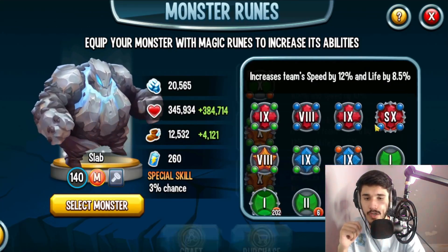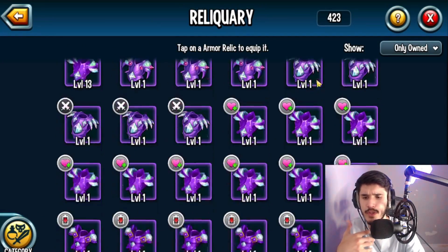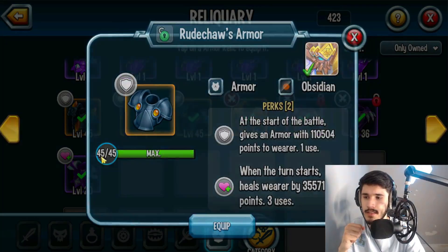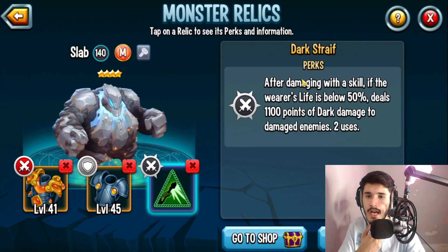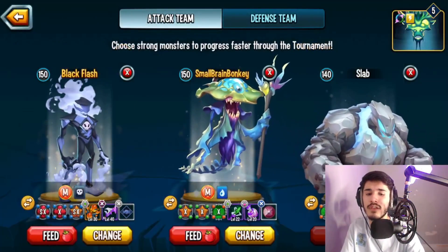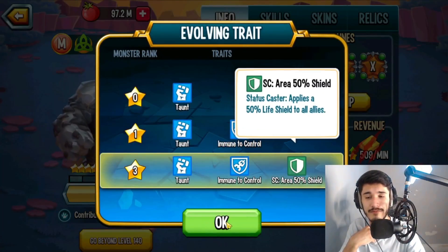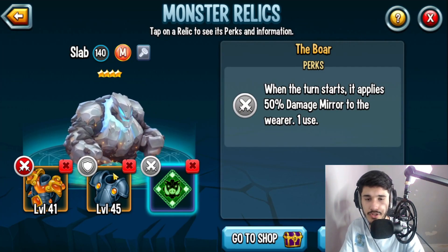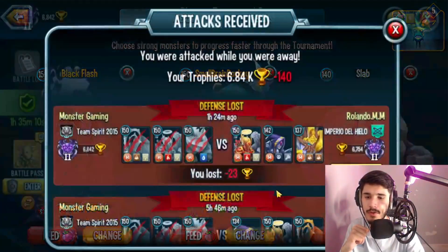I'm going to run two Dodge Area with one Taunt combo — that's a pretty popular and effective setup. For the relic, Bottom Melter Armor works well, as does Tortellian Armor — both work, but I'm going with Bottom Melter Armor. For the talent, 50% Damage Mirror is actually solid for a tank, because combined with the 50% shield trait and the Boar talent — which applies damage mirror for one turn at the start — he's very hard to burst down.